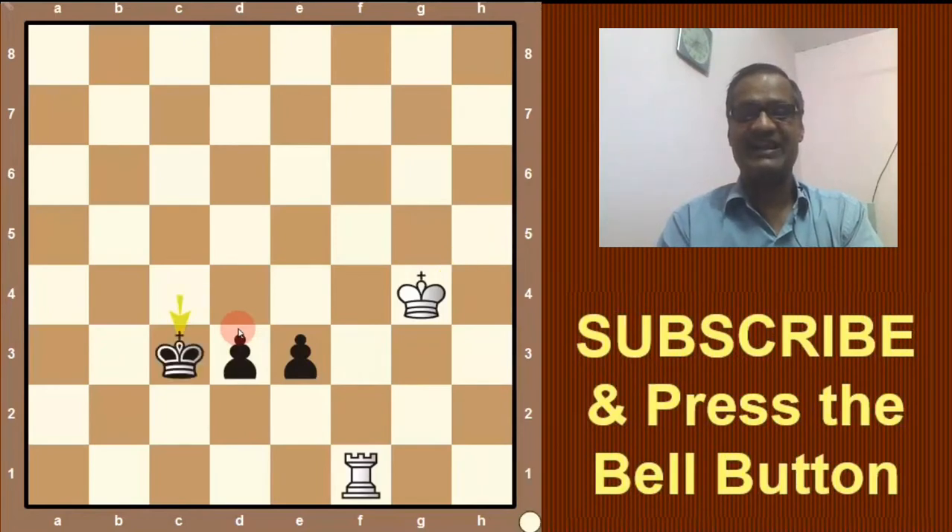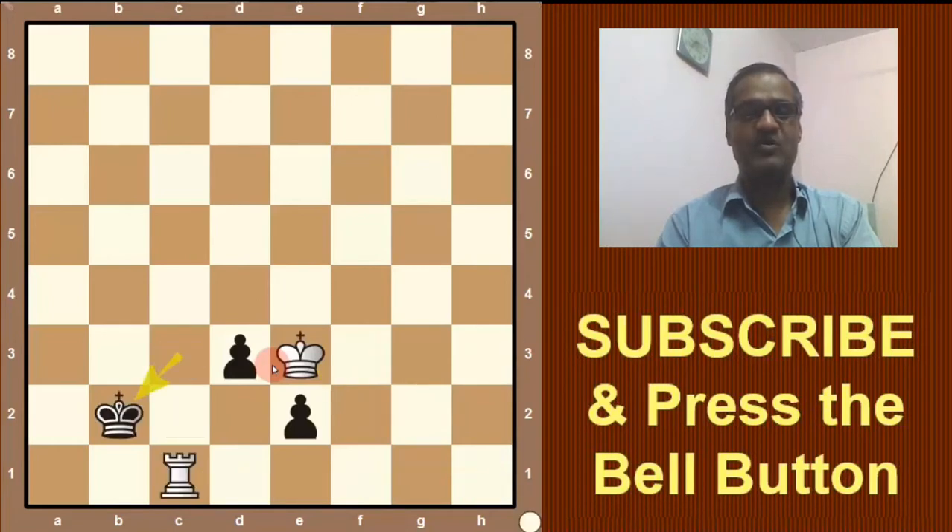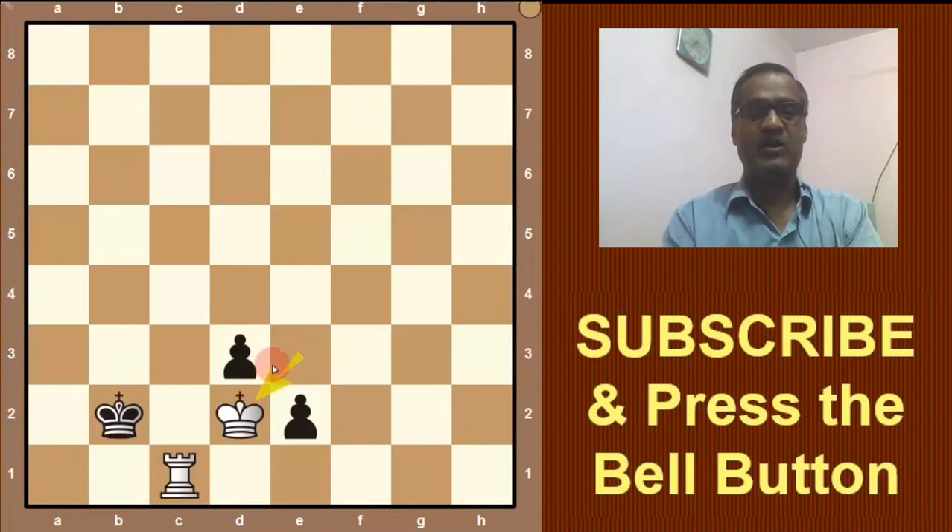Let's say king c3, then king f3. And here if the pawn is moved to e2, then rook will go to h1. He cannot play pawn, so king will go here and king f2. Now king on c2, king e3. And now king on c3, rook check, king on b2 and king d2. And here black has no good option — resign. So here we will not play like that.